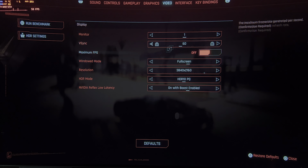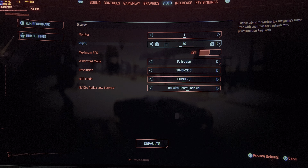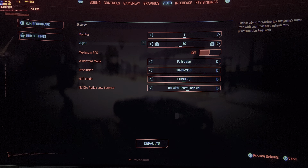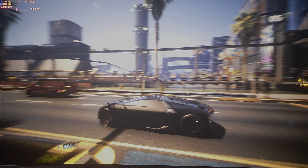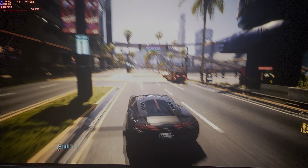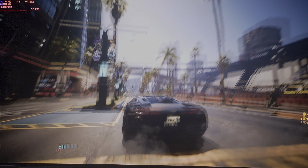Let's go to the settings. You can see it is in 4K with HDR on. I turn on VSync to 60 to eliminate any screen tearing. If I turn it off, I don't think I get more FPS, but there is no visible tearing, so that's why I turn on VSync.